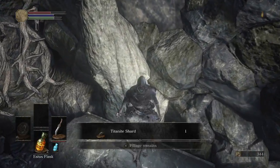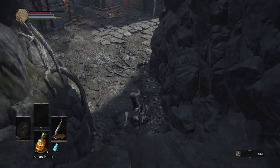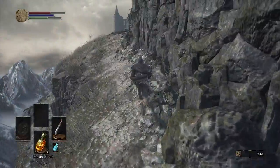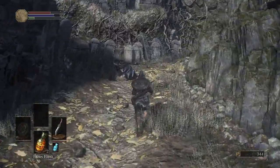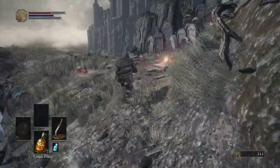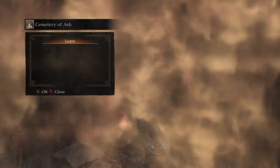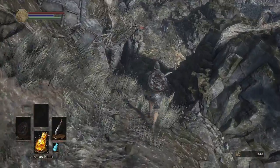There it is — Titanite Shard. That is an upgrade material for normal weapons. We have one more enemy to fight after we rest at the bonfire. Unless you're at full HP and full Estus, you definitely want to come back to the bonfire. But if not, you're definitely gonna want to rest.